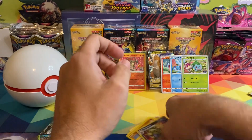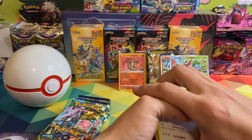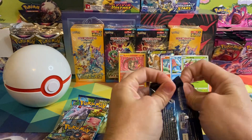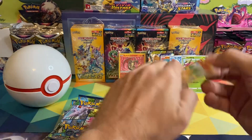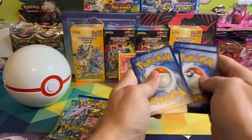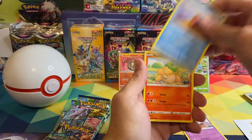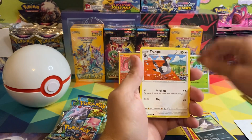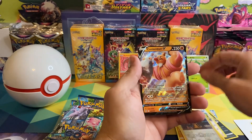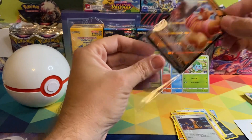We got Charmeleon, Pupitar, Slowpoke, Onix, Charmander, Doduo, Unown, Pupitar, Tyranitar reverse holo, and a Tyranitar holographic. I don't know if y'all can hear it — my dog barking in the background, I'm guessing somebody's at the door. We got Steelix, Xatu, Slowbro, Nidoran, Raticate, Tranquill, Larvitar, Natu, Spark, and a Conkeldurr V — second hit!